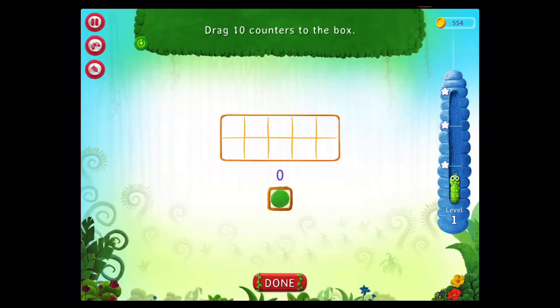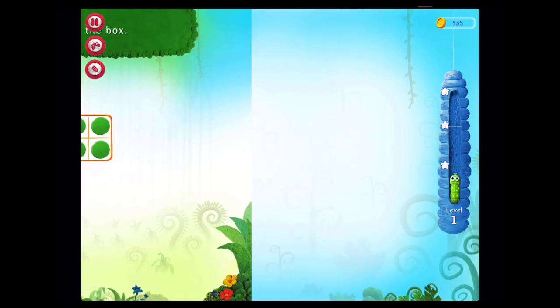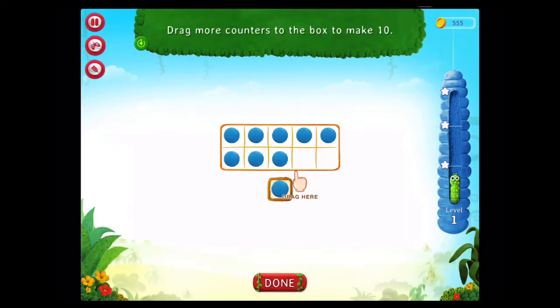Drag ten counters to the box. Rock star! Drag more counters to the box to make ten! Fantastic!